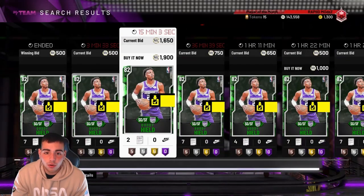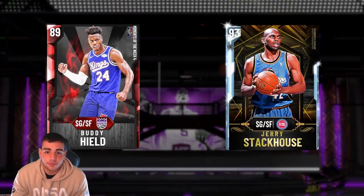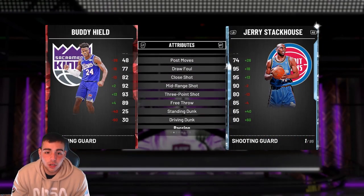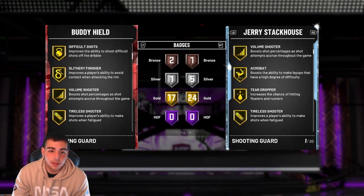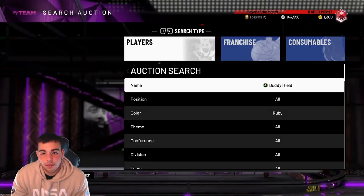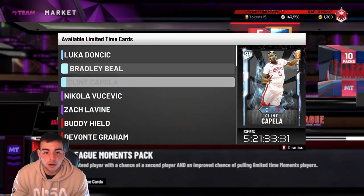Buddy Hield — new Ruby. Let's check him out. His three's money, layup's good, no dunk — he can't dunk. His defense is atrocious, pretty much same thing for every card. He probably has Quick Draw and Deadeye — yep, he does. Pretty much the same thing for every card, literally the same card.